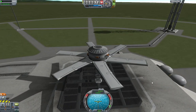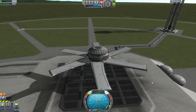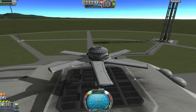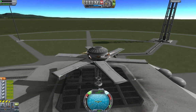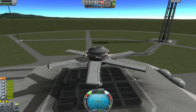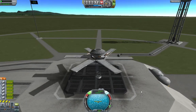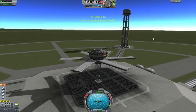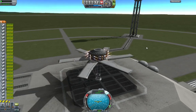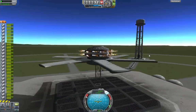Okay, here we go. We want to go that way. SAS on and RCS on, and we just need to throttle up and press spacebar. Three, two, one. Okay, let's get this whirly bird off the ground. Enabling everything, and three, two, one. It's not going anywhere. It's pretty impressive though, I've got to say.